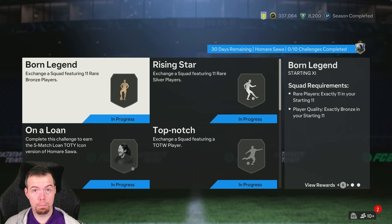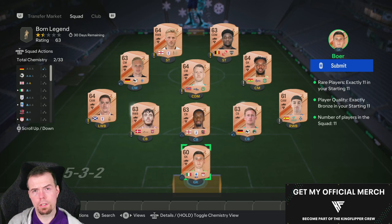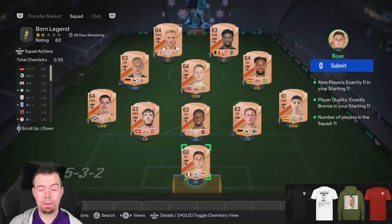Before we get into it, just to let you know these are Futbin buy-now prices at the time of doing this SBC. 200 coins buy-it-now for your rare bronzes - the Born Legends segment - so this is 2.2k max, though you'll be able to get it done a bit cheaper if you want.